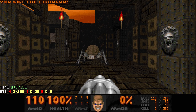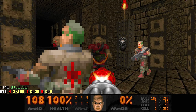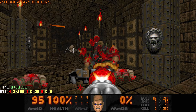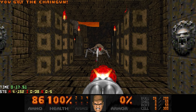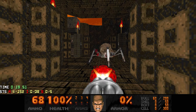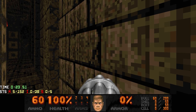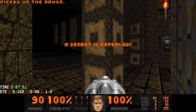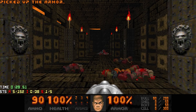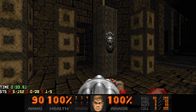When you grab the chaingun there's gonna be an arachnotron in front of you and some hitscan behind you. Of course we want to take down the hitscan first and then the arachnotron. But after you kill it, don't jump down just yet because secret number one is right here behind the wall. You get some more ammo, some clips and armor. I'm not sure if there's a way to teleport back here - I might have missed it, but just make sure you grab the secret.